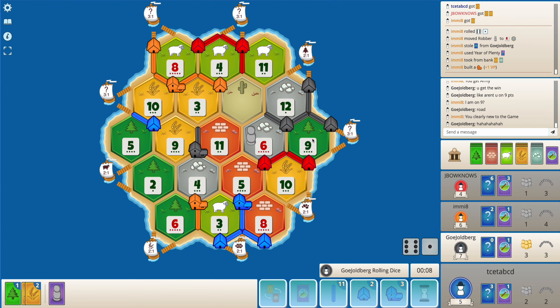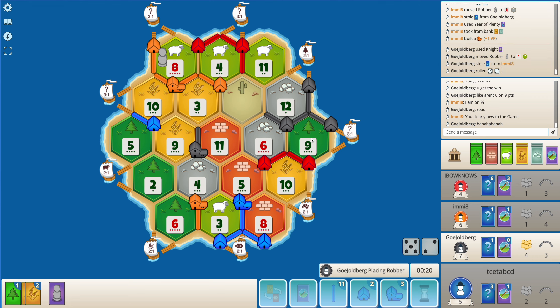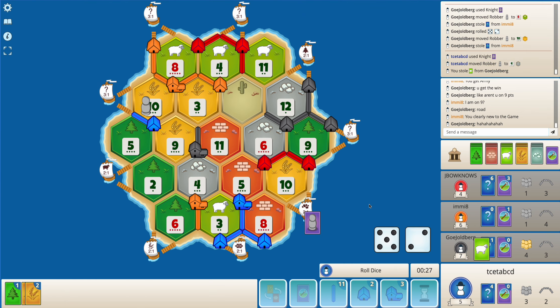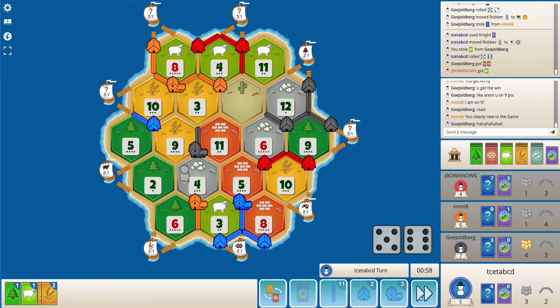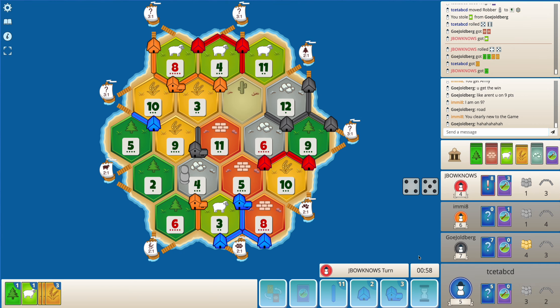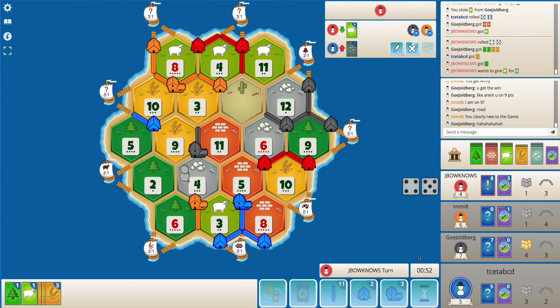Orange will take the longest road as well, quite easily actually. So here it does feel like I am falling behind when it comes to the game. Not much that I can do, so I'll just end my turn. The problem is red bought a lot of dev cards and red got VPs there.